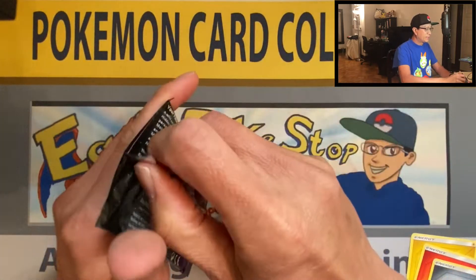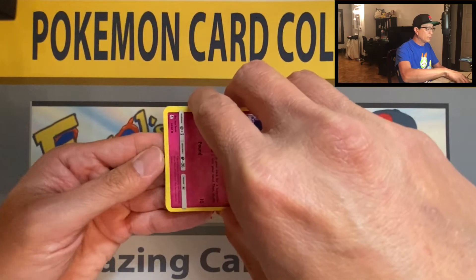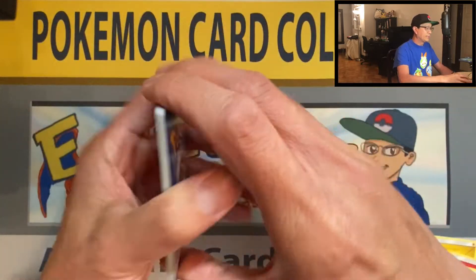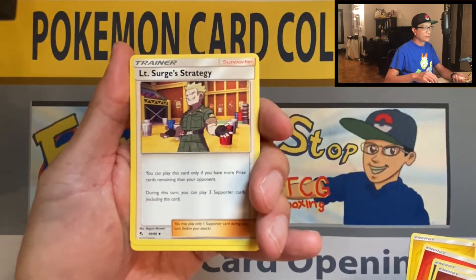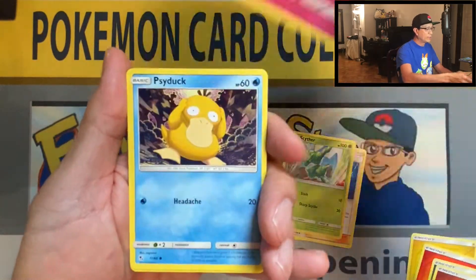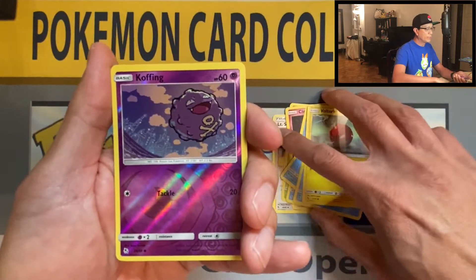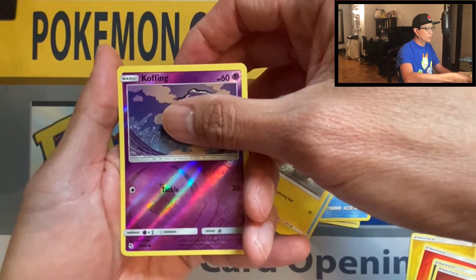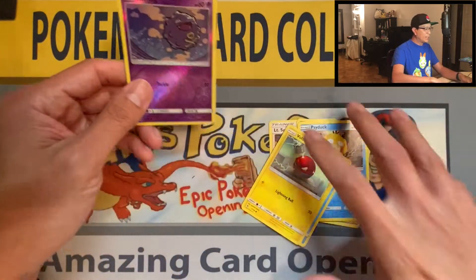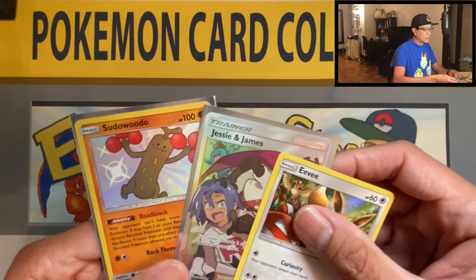Keep our fingers crossed for an amazing pull - I still haven't pulled any of the Tapu gold cards, would love to pull one right now. Fighting Energy - we have a fighting chance! Lieutenant Surge, Misty, Scyther, Clefairy, Psyduck, Magikarp, Staryou, Voltorb, Koffing, reverse holo, and here we go three two one - Bill's Analysis non-holo. Jim, hope you had better pulls! Here are the hits today: Sudowoodo is the darling of the video, Jesse and James, and an Eevee holo rare.